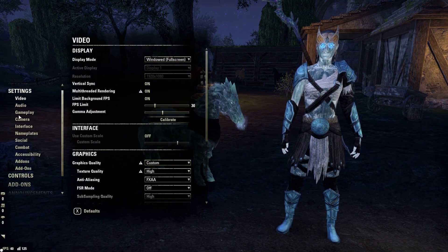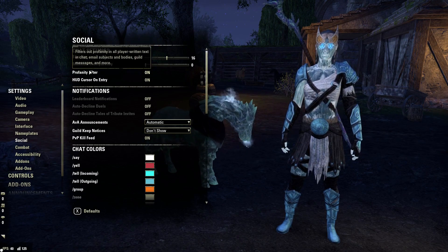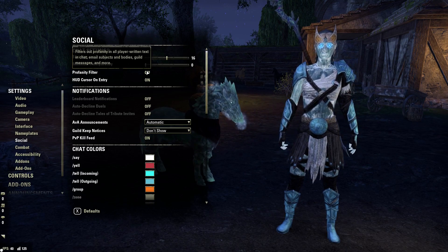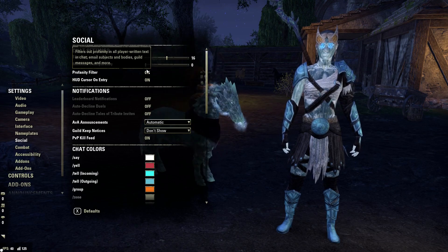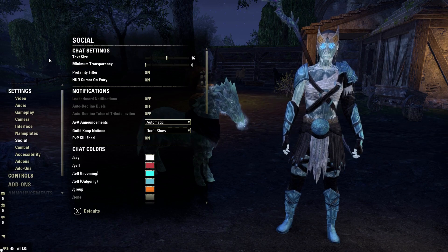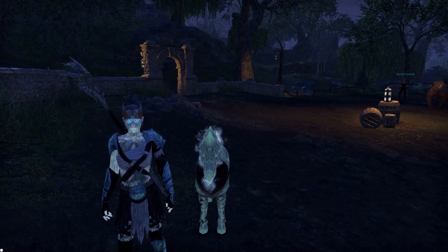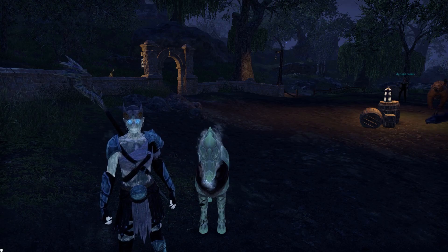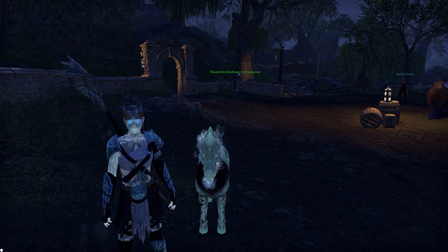One more: if you go back to the Social tab in Settings, this is where you can find the Profanity Filter. By default this is turned on to block swearing, which is nice. But if that kind of stuff doesn't bother you and you want to see what guildies or friends are actually saying without it being blocked out in chat, this is where you toggle that off. That's it for this video — I hope this helped make navigating the UI a little easier and made your gameplay a little more user-friendly. Thank you so much for watching, this is Rydor, out.